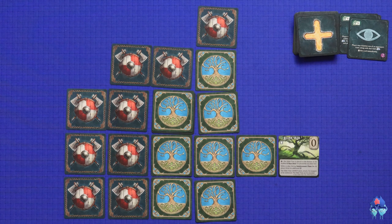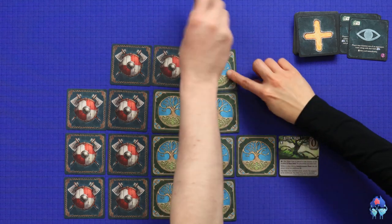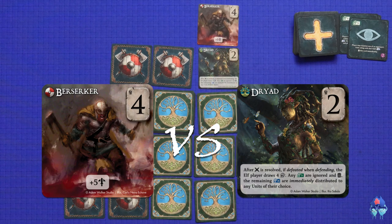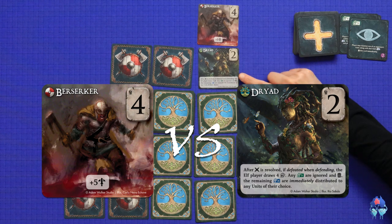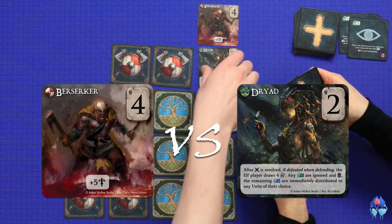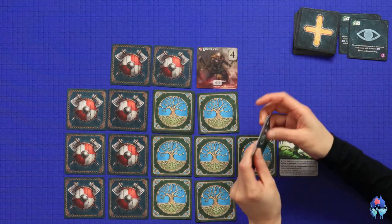I'm going to attack through here. I'll use this card to attack this one. I've got a Berserker here - the Berserker has effectively a strength of nine, it's four plus five in attack. And Stella has a Dryad, which is two, so I defeat it. However, Stella's special power: when defeated while defending, the Elf player draws four reinforcement cards - any green ones are discarded and the remaining blue reinforcements are immediately distributed to any units of Stella's choice. This is a sacrificial mechanic to strengthen other units.